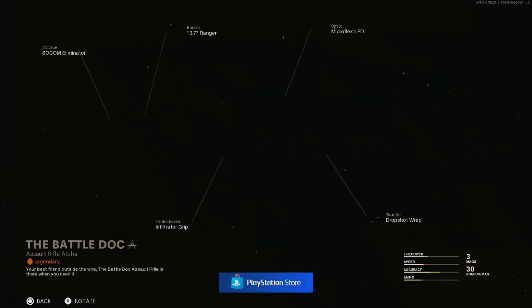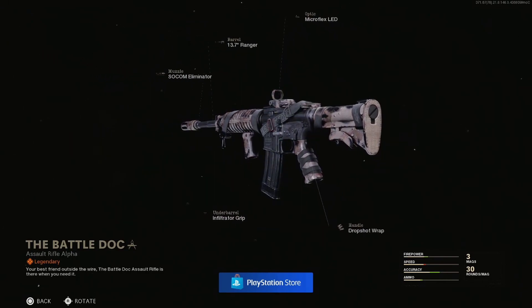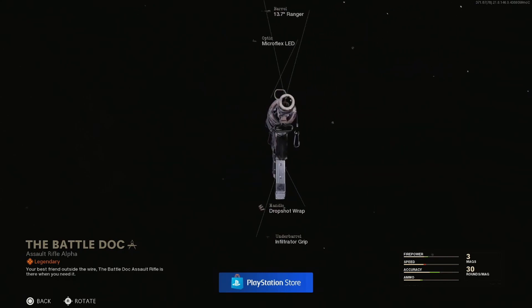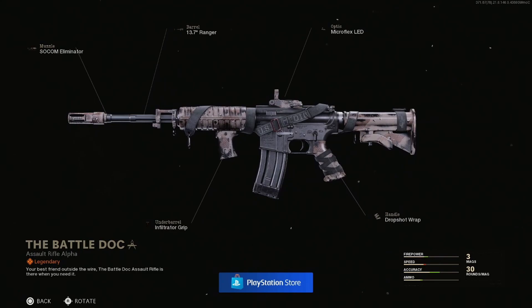We have the Battle Doc blueprint for the XM4. Let's check this thing out. I want to look at it cosmetically first before I go over the attachments. The 'U.S. Medic' on the strap there is super sick — I really like that. If any of you guys have any military experience and you were medics, this AR is going to be for you. The XM4 is all around a really strong AR in Black Ops Cold War, and cosmetically I actually love this — it has that nice battle-torn look.